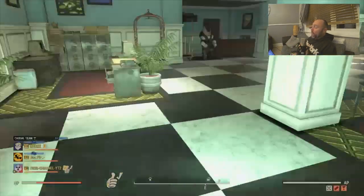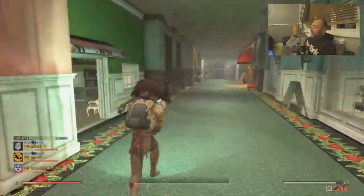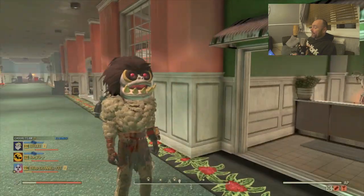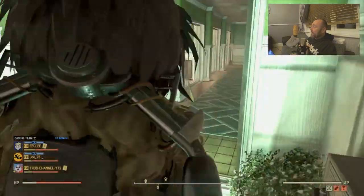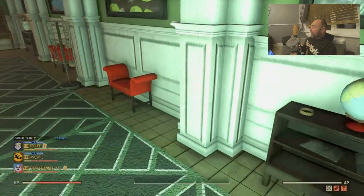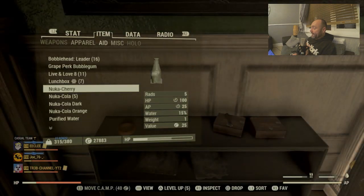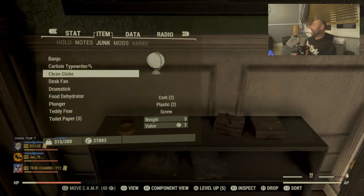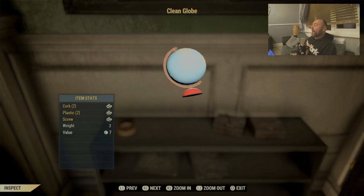Another one of my favourites in White Springs — this is the clean globe. Go into Elegance, down at the White Springs shop on the lower level, go right to the back, and on that shelf you will see the clean globe. It looks very nice in anyone's display case. I do believe this is the only place where it spawns — if I'm wrong, please tell me in the comments below.